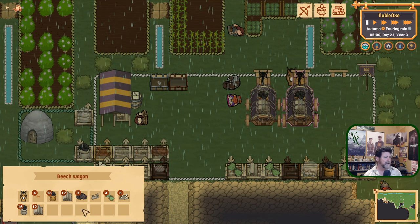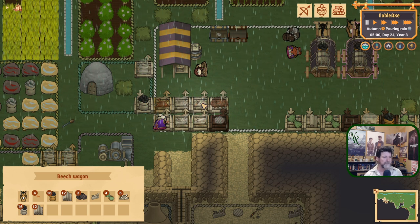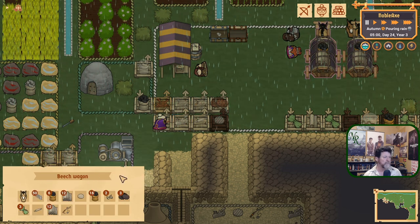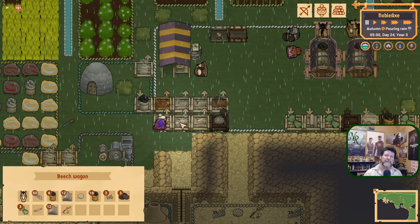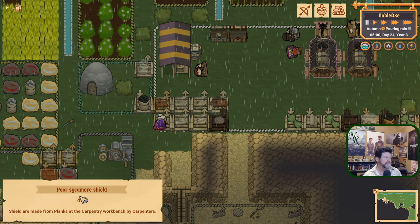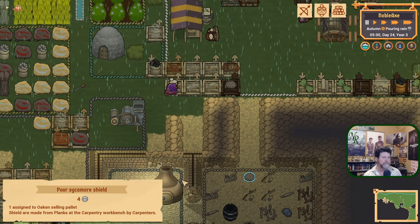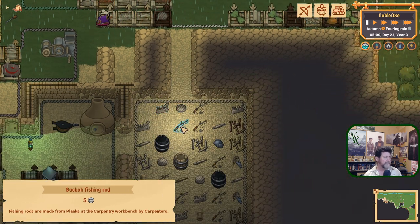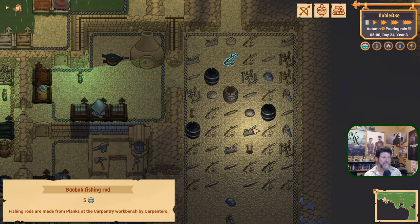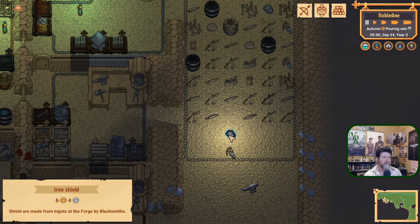We've got three spaces left on this cart and five spaces left on this cart. I don't really want to fill those up with more fishing poles. I wish I knew what the value is. The shield is four silver on their cart - is that the same on ours? It is. Four silver, four silver, five silver, three silver. Fishing rods are going to be the best thing to sell - six gold and four silver for one of these guys. But I'm not giving those up.